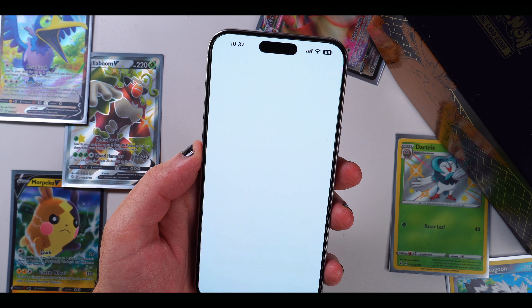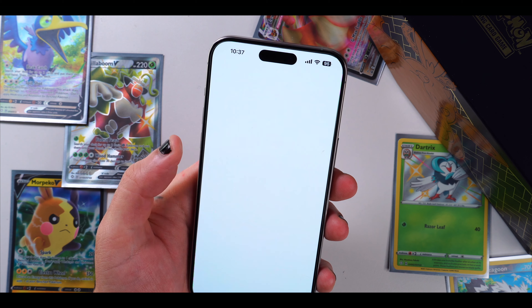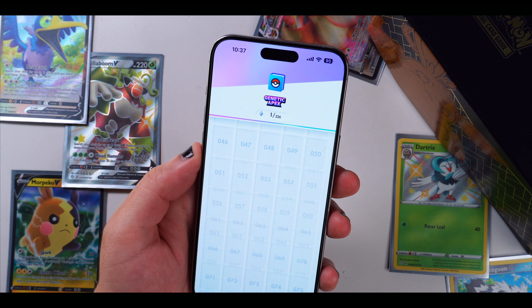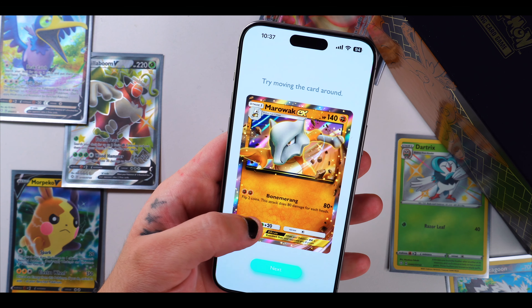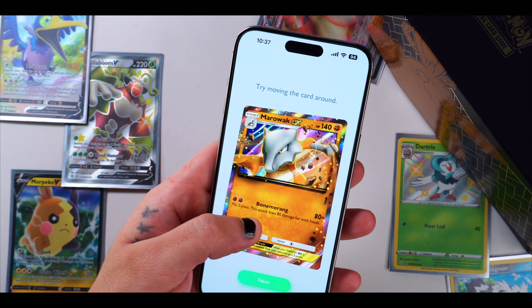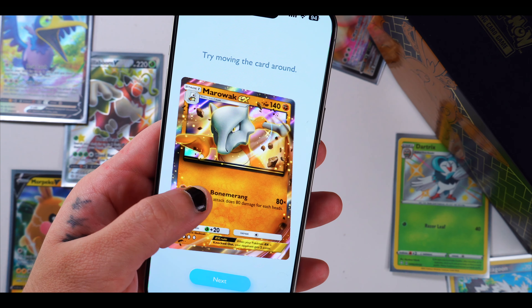That's one booster pack done. Grand total cards — swipe up on the cards to register them into the card decks. Nice, 226 cards total. Let's take a look at the cards registered. Click on that Marowak EX — try moving the card around, you guys can see that. That is pretty sweet, man.